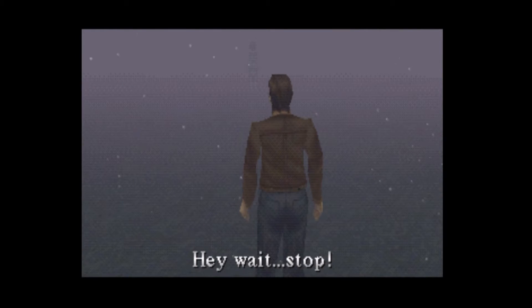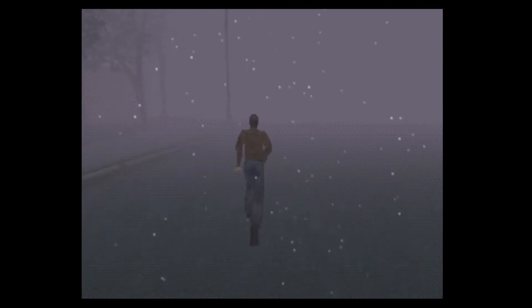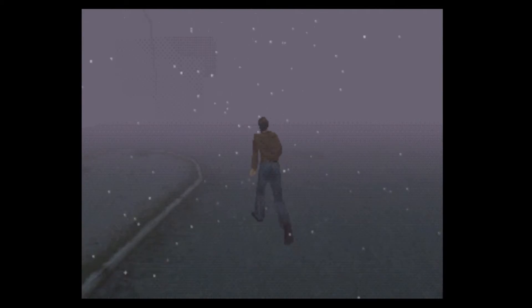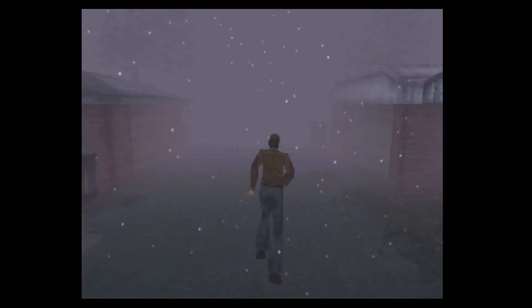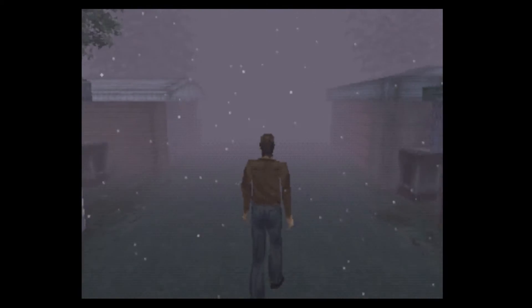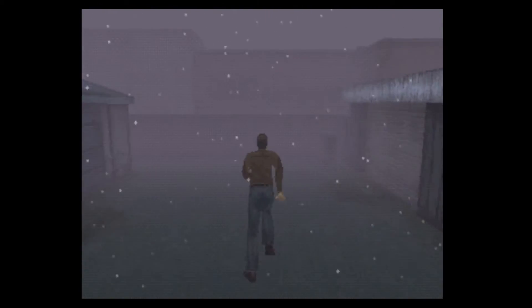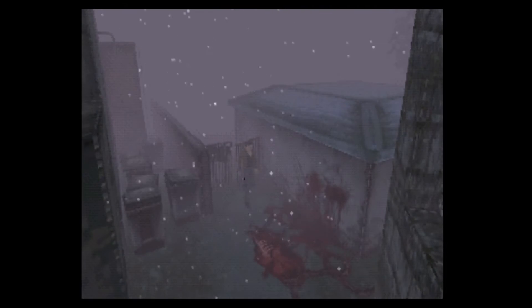Silent Hill is a 3D survival horror game with combat and puzzle elements. Unlike Resident Evil, which focused more on combat, Silent Hill puts a lot more emphasis on exploration and puzzle solving. Progressing through the game has you transitioning between two main types of areas. The first, which is the most common, is roaming the streets of Silent Hill — a sandbox-like environment where you run from street to street finding items and making your way to your next objective. It's not completely open world; there are roads that are blocked, so you'll have a fair idea of where to go after some exploration.